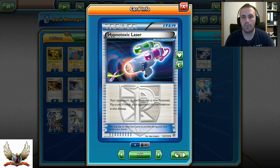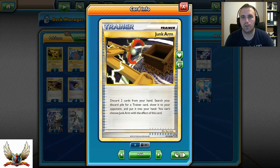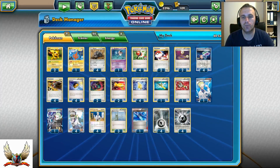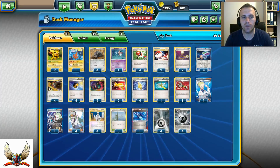Also running 4 copies of Hypnotoxic Laser so you can try to put your opponent's active Pokémon to sleep and get one turn without being attacked — especially effective against decks that don't have Keldeo with Float Stone. Also 4 copies of Junk Arm to discard cards from your hand and search your discard pile for a Trainer card. With Junk Arm you can only retrieve item cards, not Supporter or Stadium cards.